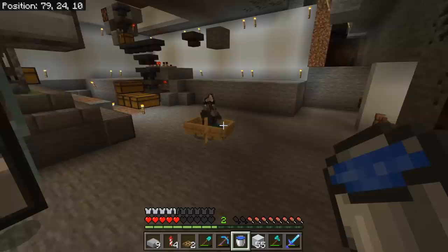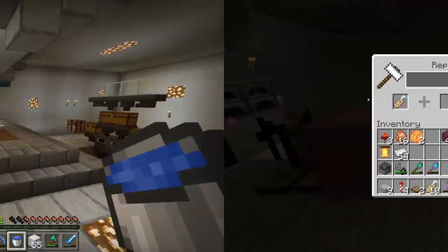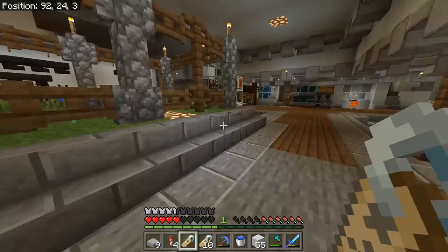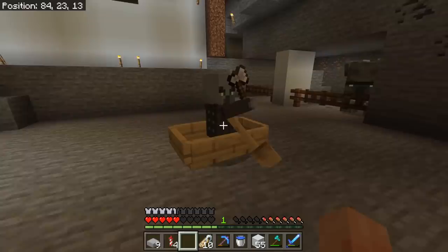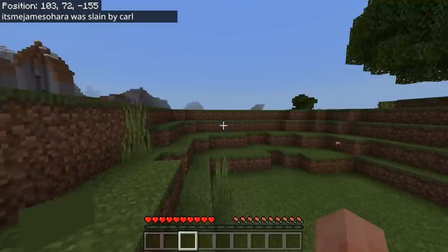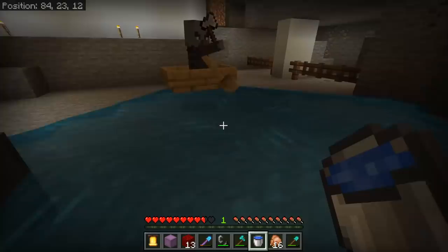We'll just get a name tag — should we call him Carl or Carlos? We're going to go with Carl, because I just don't know how to spell Carlos. There we go — Carl! Good boy, Carl. Right, I'm going to get back to base. Carl, get over there with Ezekiel. No more time wasting — let's go and make this elytra launcher.